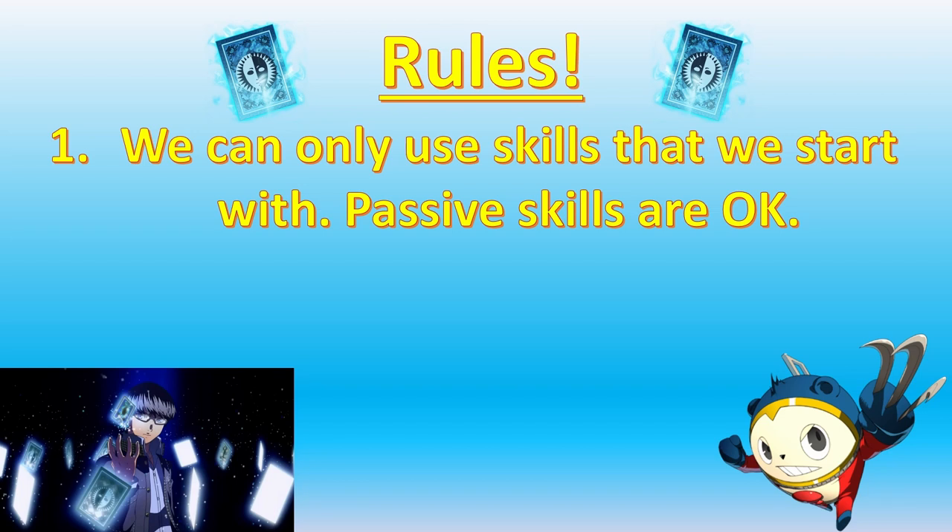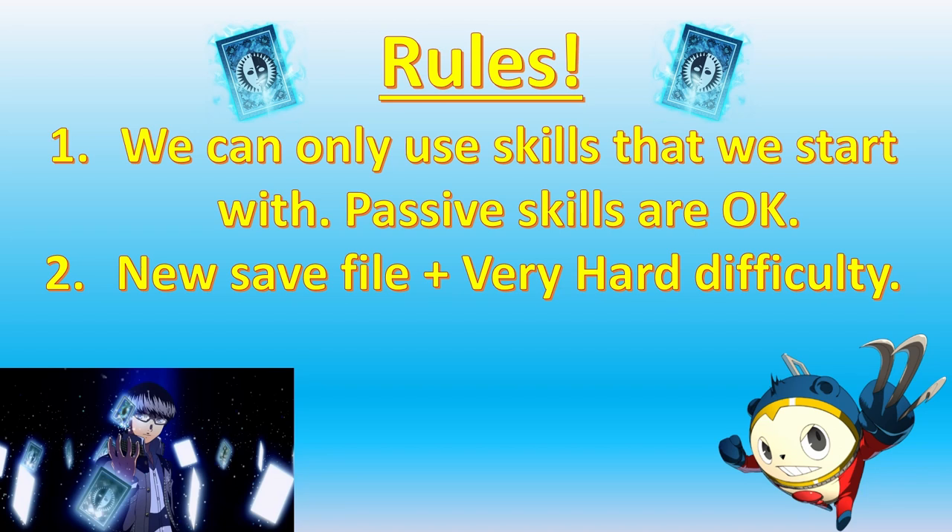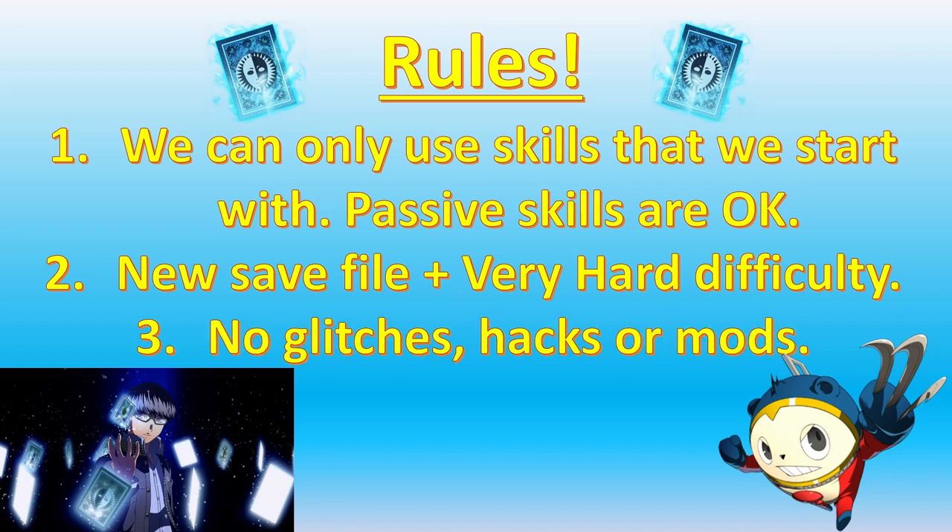For example, Yosuke starts the game only knowing Garu, Bash and Dia, meaning these are the only moves he is allowed to use for the entire game. Any moves we transfer onto new Personas via Fusion also cannot be activated, but passive abilities are fair game. We also can't use glitches, hacks or mods.